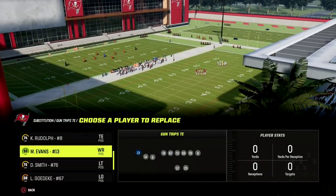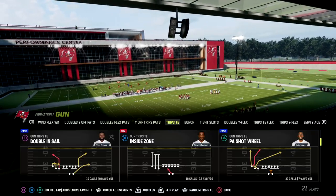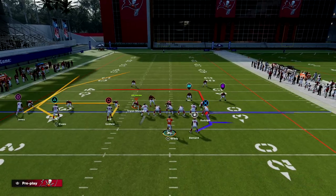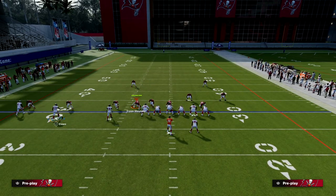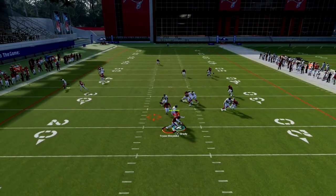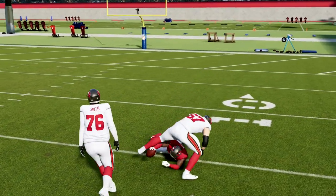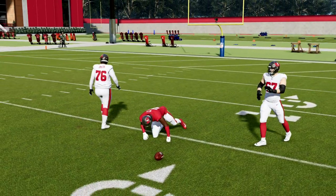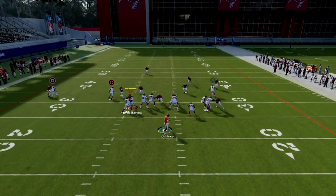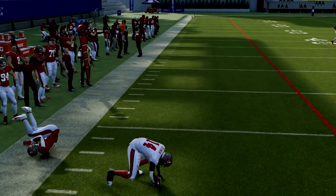I'll put Mike Evans and Chris Daly here to show you the power of this out route whenever you have short and elite or some kind of route running ability. I'm going to clear out the left side — watch this out route. You'll see it basically just gets wide open a lot of times. This out route is really, really good. You isolate it, it gets separation, and it's usually an easy five to ten yards.